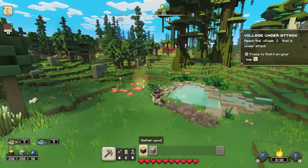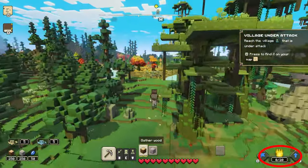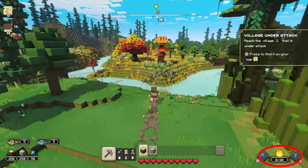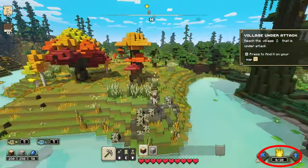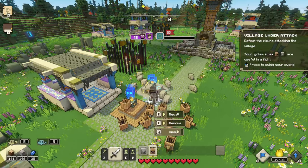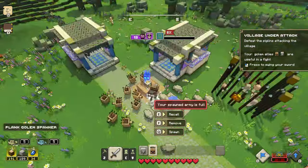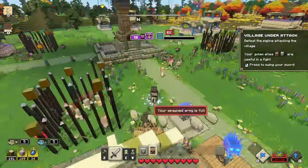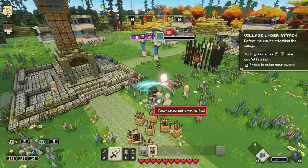First off, if you look at the bottom right of your screen by the fire, that number is how many mobs you can spawn in at one time. If that number goes down, then that means one of your mobs has died. If you try to summon more than that, you will get an error message saying you can't spawn anymore at this time. It took me a while to understand what that limit was until I noticed this.